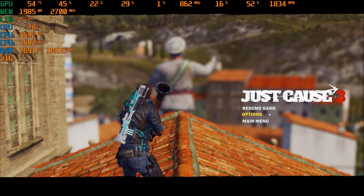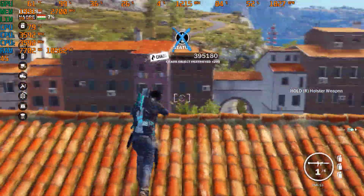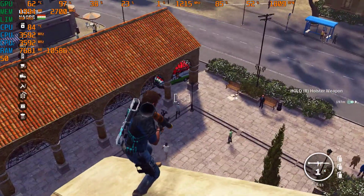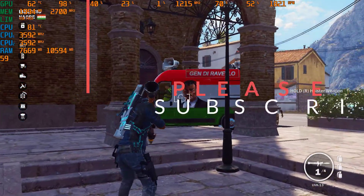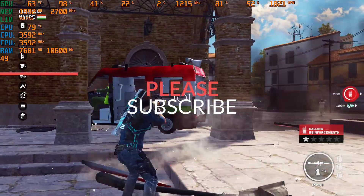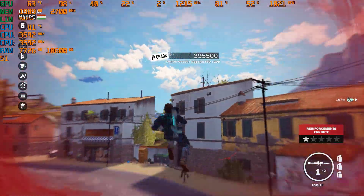The next game I'm testing is Just Cause 3. I tested it at 1920 resolution with the lowest settings possible. While testing Just Cause 3 I faced some serious issues with FPS drops — on the lowest settings it was really bad, sometimes dropping to 1 or 2 FPS when there's a lot of destruction in the game.